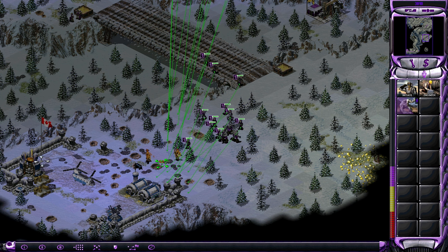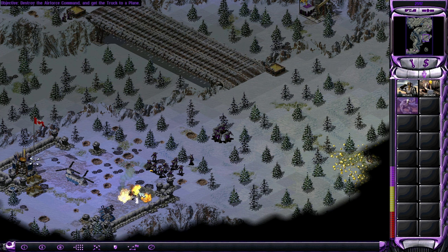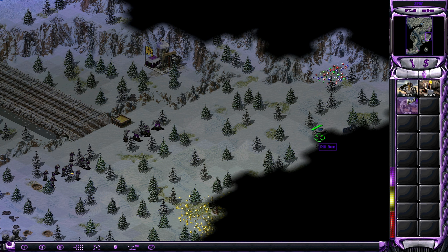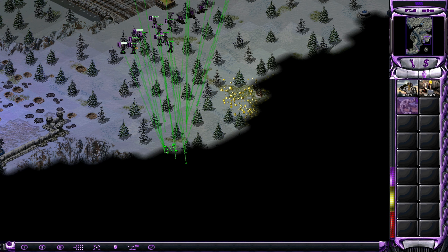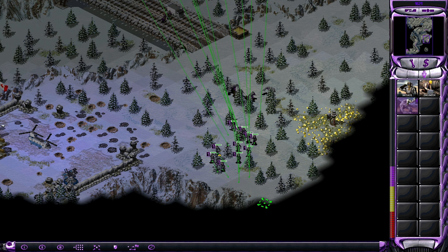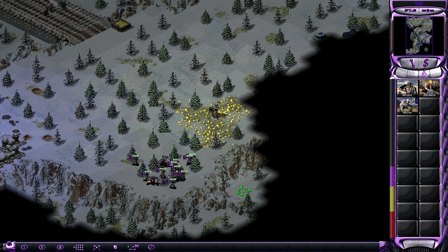Another endless wave of initiates. Eventually we are going to destroy this. These guys are really not made to destroy structures, are they. Do we need to blow up the entire base or just the air force command? I guess it's just that. Blow up the barracks here just in case. Let's see how we even get to the airport — just send someone down south.